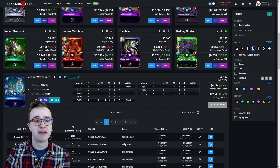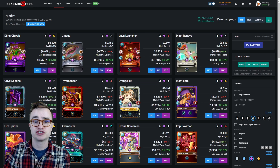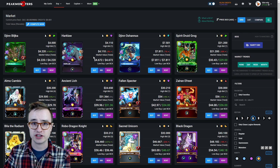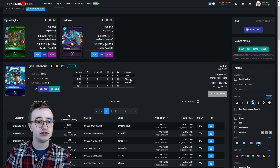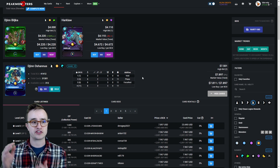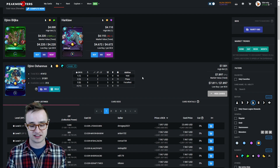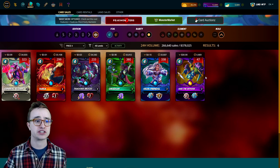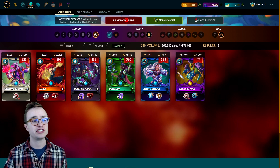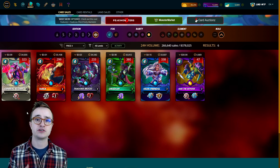I already mentioned Naga Assassin gets Backfire at level four. Venari Wavesmith gets another magic damage at level four; same with Venari Crystal Smith — an extra ranged damage at level four. Djinn Renova and others all get extra damage as you level up. If you get some legendaries, Chaos Agent gets Immunity — great for countering poison battles — or my favorite, Djinn Oshannus at level two gets Phase, meaning with the Quix deck it can dodge ranged, melee, AND magic damage, which is huge. Even with just a level two Quix you can spend all your money there and still get value from reward cards across all your other decks.